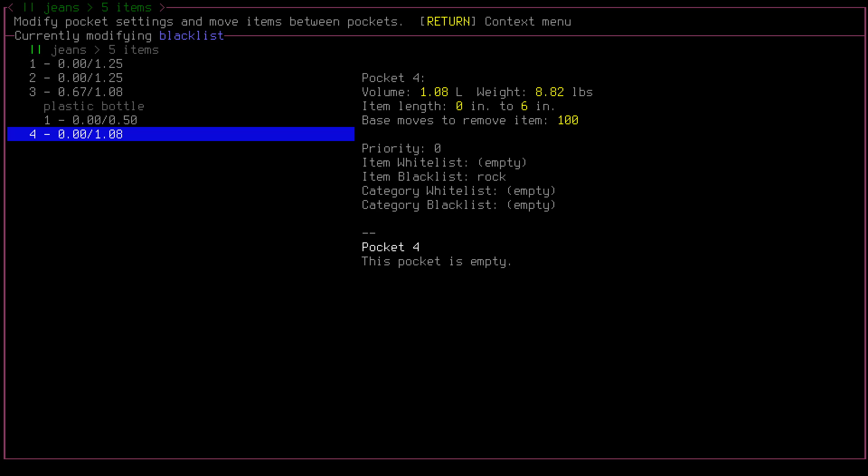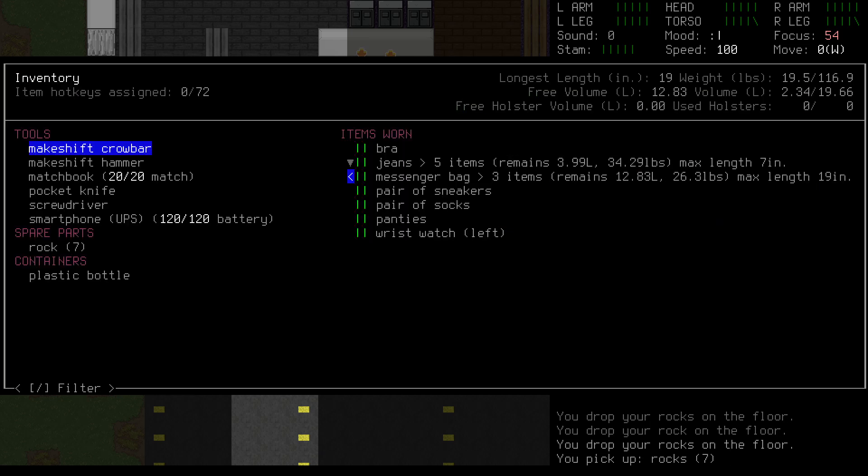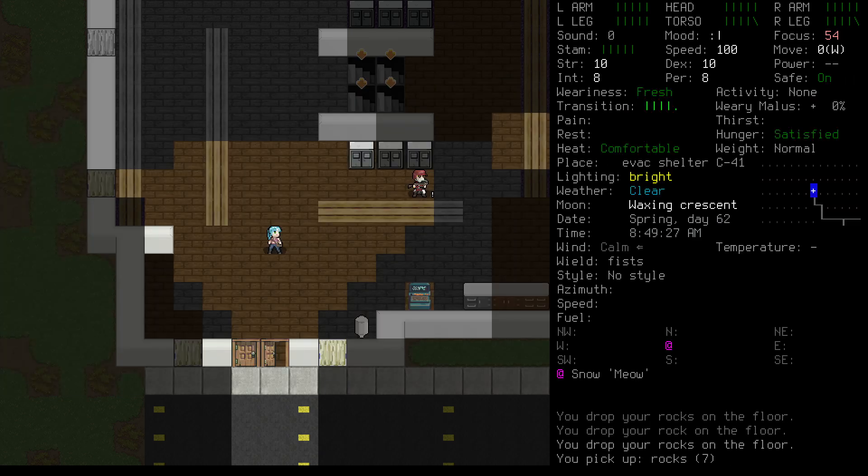There, all done. Now, because we've told our character not to put rocks in her pants, she'll put them in her only other suitable container, the Messenger Bag. This will make things much easier in a few moments. Blacklists, Whitelists, and Priority Settings can help keep your inventory organized, which is really important when you're looting.